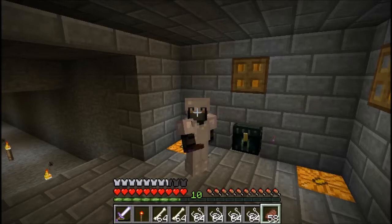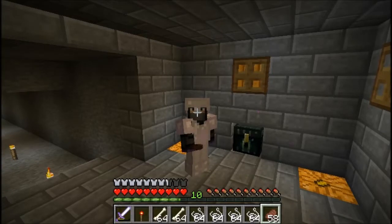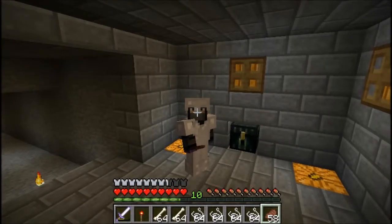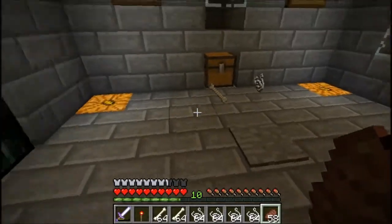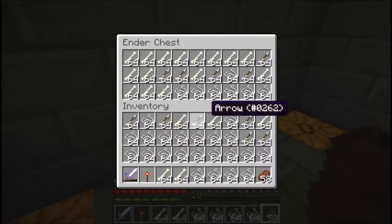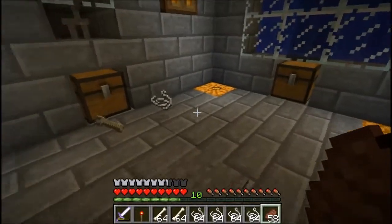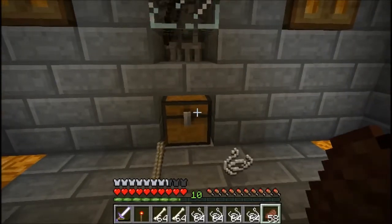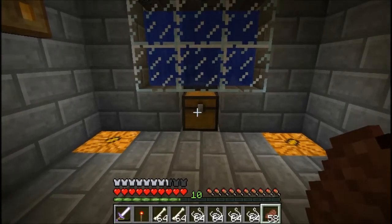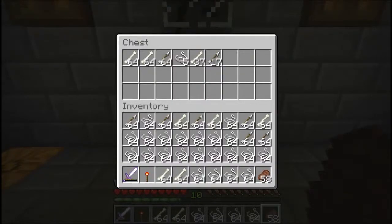Hey guys, Infernal here back for episode 14 of the Empire Minecraft Let's Play. I've been doing a little bit of AFK at this skeleton and spider farm. I filled up my ender chest with lots of stuff. If you want string and bones, this is wonderful — you can just stand here, it's fully automatic. It just fills up with arrows and bones, that one fills up with string, more than I can carry.